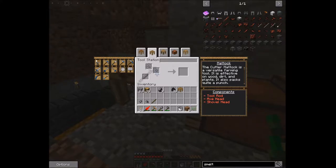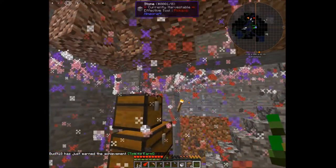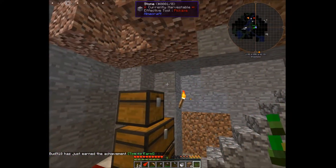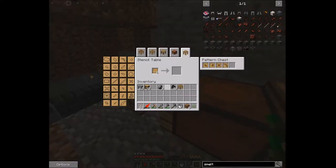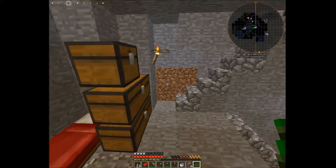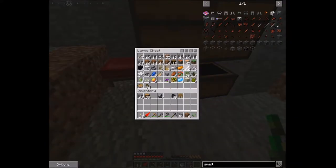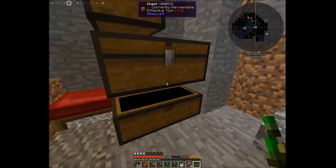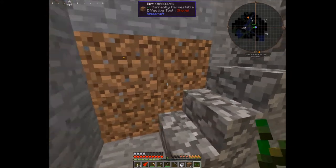The mattock will also hoe the ground, so there's our flint mattock. There are fireworks going off inside the house — don't light off fireworks inside the house, that would be a bad thing! I'm also going to grab a bone or two — we have two bones — and turn those into bone meal, giving us six pieces.